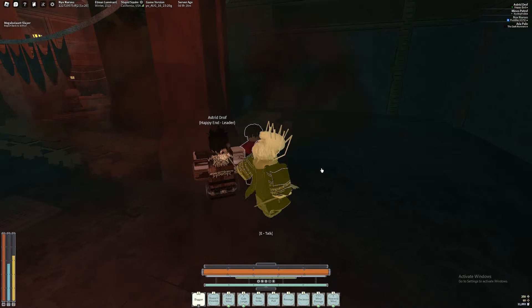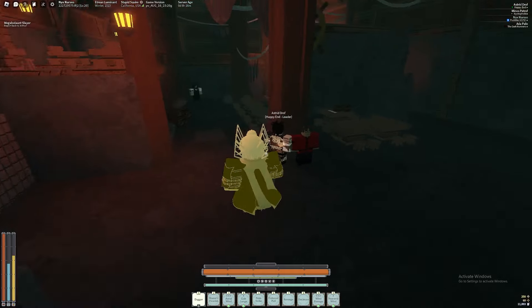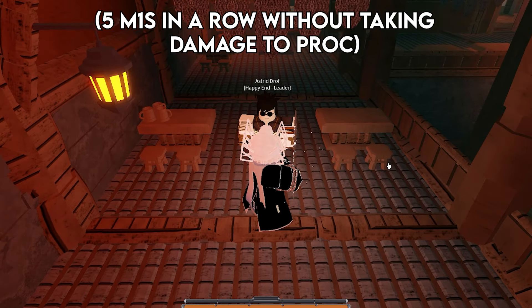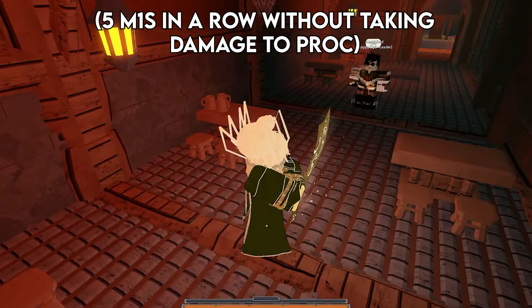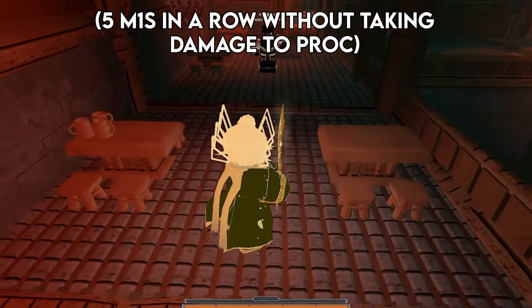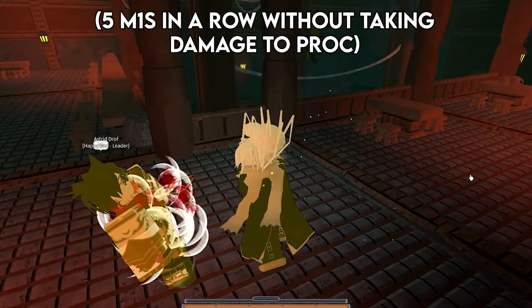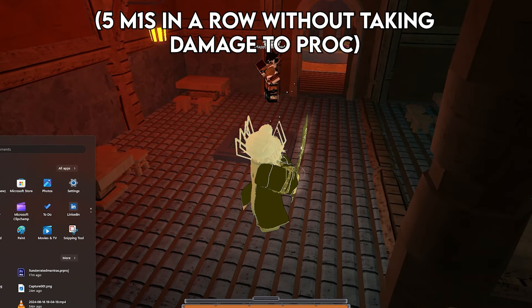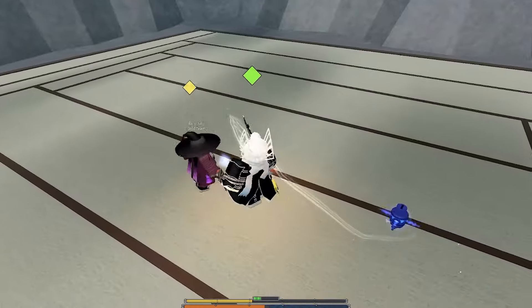With that aside, landing 5 M1s without taking any damage at all is really difficult, and you really shouldn't underestimate that. For example, if your opponent has Gaze, good luck ever proccing that, because that 6 True Damage they get from Gaze for free is pretty much almost impossible to avoid, and that will interrupt your 5 M1s in a row that you need. Obviously there's other stuff like that too, like taking one hit from a multi-hit monster. So honestly, that is super hard to activate. And even if you do, the True Strength activation really does not last for long at all, so the benefit is really small as well.